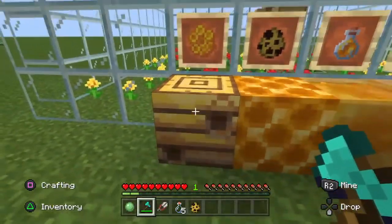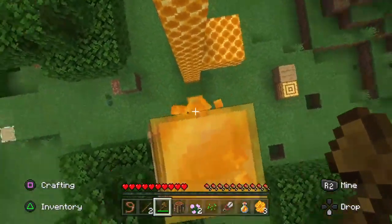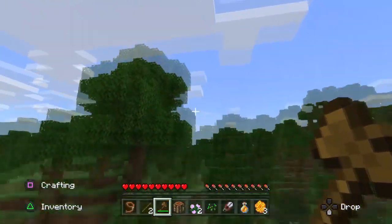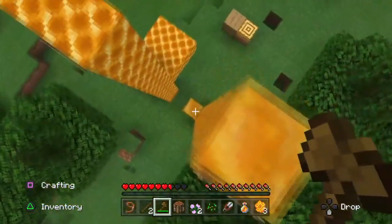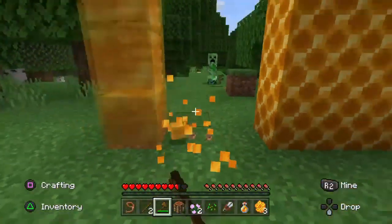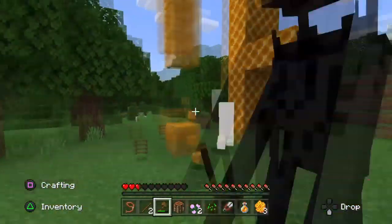The next thing added is honey blocks. They reduce your movement speed and jump height, similar to a slime block, and they also reduce fall damage. If you fall and place a honey block underneath, it cushions the impact. You can also slide down a wall of honey blocks to slow your fall — useful for parkour or jumping off a mountaintop base.